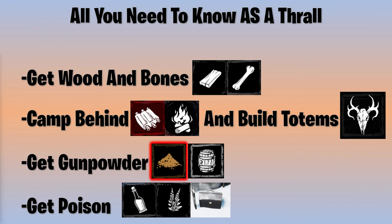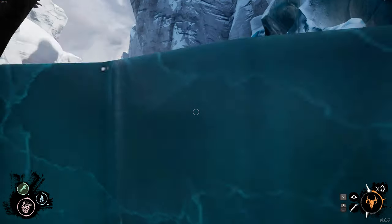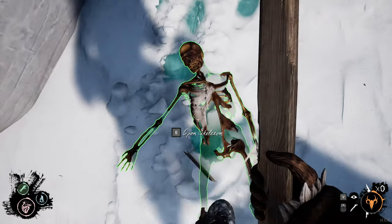Your odds of being a thrall are two out of eight. Get wooden bones, camp behind, and build totems. Get gunpowder and get poison. If asked why you're gathering bones and wood, tell them it's for a bow. Find a safe spot, camp, and build totems. All you need is three wood and one bone for one totem.